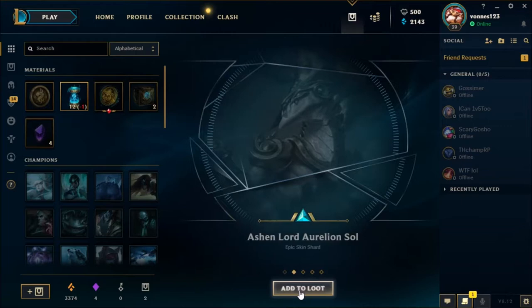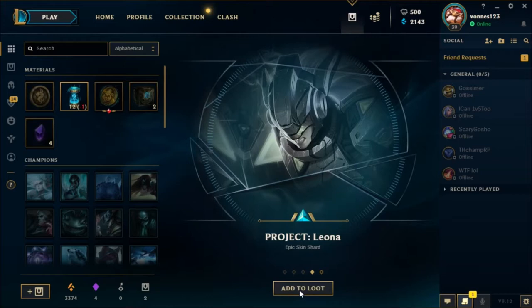Another Blood Harbour Medallion. Dragon Slayer Braum. Project Leona — cool skin. You could say it's the best skin for Leona.